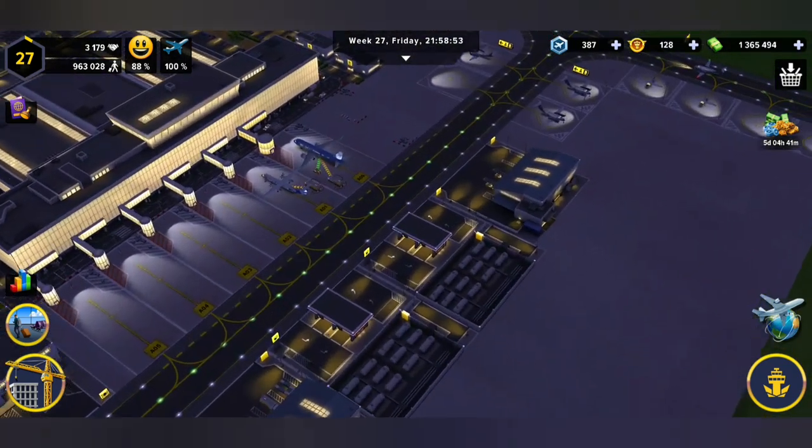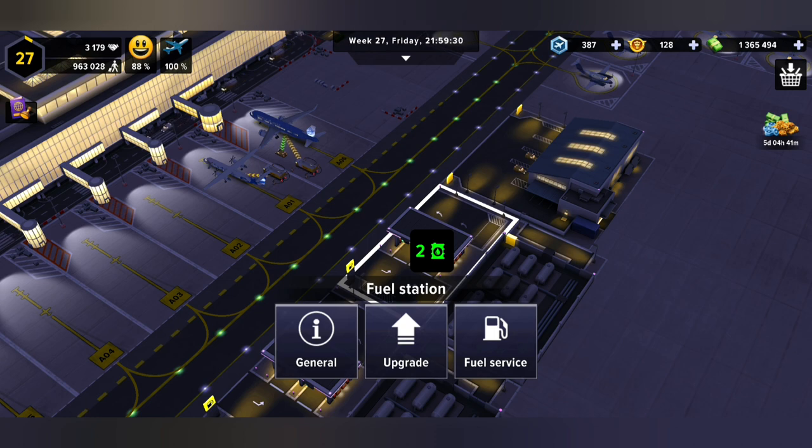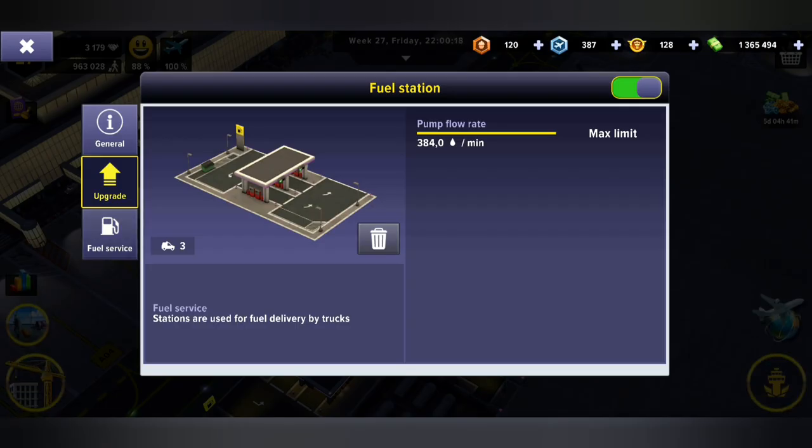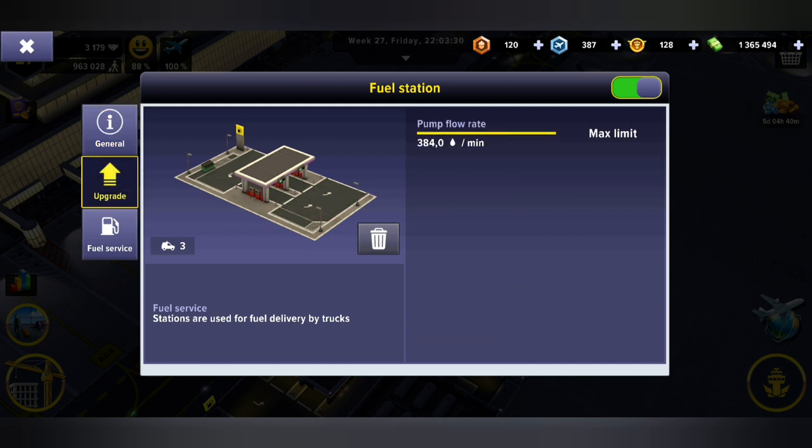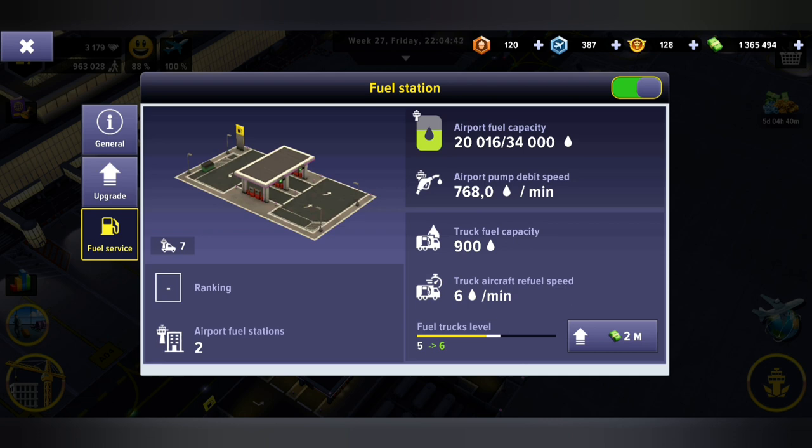I just want to show you the fuel trucks as well. Remember, when a fuel truck leaves one station and goes to another it needs to refuel. Here we can see there's a pump debit speed of 384 drops per minute, and we've upgraded to that 384 drops per minute. Our fuel trucks can actually do a capacity of 900 — not 800 — and that is at level five, which is perfect for medium aircraft right now. We're able to load at least 900 liters.